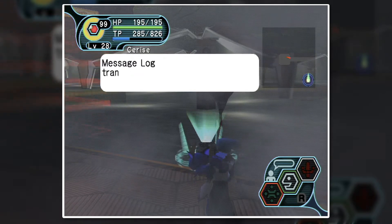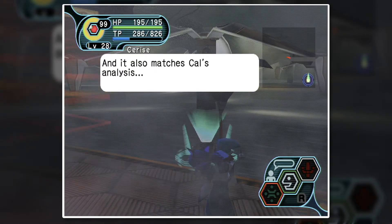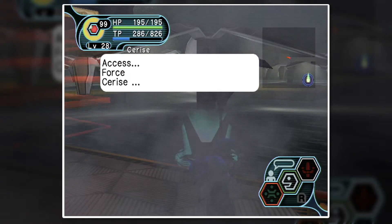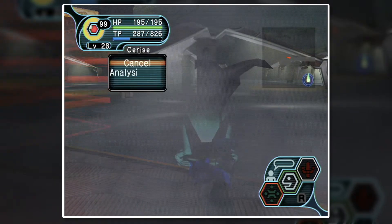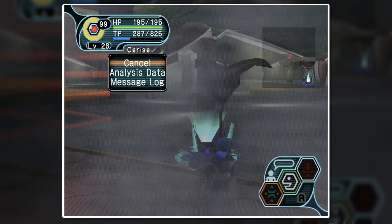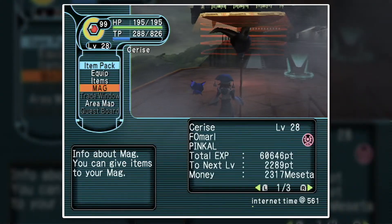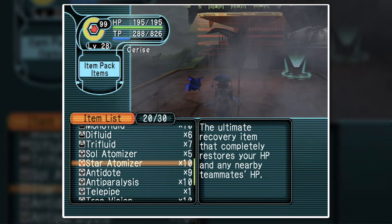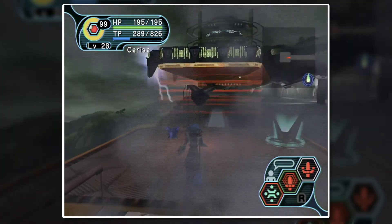Yeah, hi Ellie. All right, do we have any additional info? Nothing here and nothing here. So, do I want to go fight the boss as I am now? Because we've almost got a Photon Blast ready. I've got trimates and star atomizers, got plenty of fluids. Yeah, I think we can handle it — time for a very neat boss design.